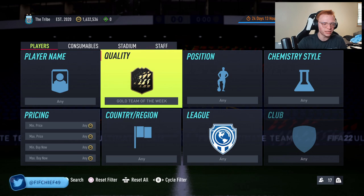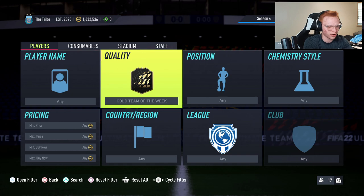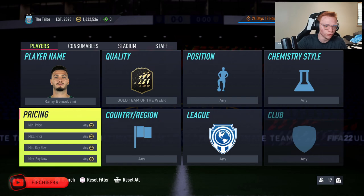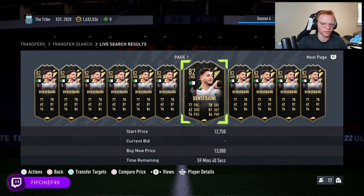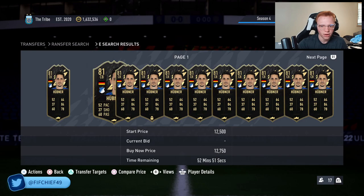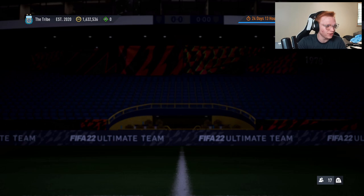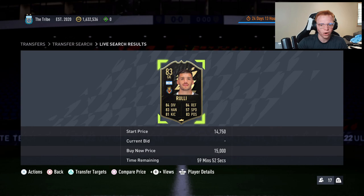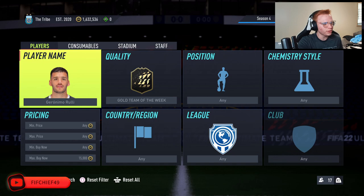Moving on to Team of the Weeks — what you're mainly going to be looking at is the current Team of the Week that is in packs. There are a lot of cards I like the look of right now. On the cheaper end, Bentabiani is going to be very, very good — he's a left wing back in the Bundesliga, 82 rated, at about 12,500 coins, which is a really great price. I also love this Hubner card — a Bundesliga German center back for about 12K is an absolute steal. Another low rated card I really like is Ruly — goalkeepers always seem to do well in packs. He's 83 rated, an Argentinian La Liga keeper for 15K, which is great.